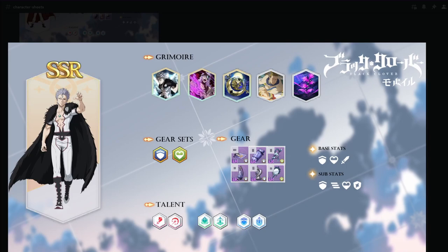For Mars's skill sets: run all four defense sets to get 70% defense increase, then the HP set for some HP as well. Base stats: defense, HP, attack. Sub-stats: defense, damage resistance, HP, and critical resistance. Talents: attack increase, damage increase, SP regeneration, increased block, defense increase, and defense which stacks.